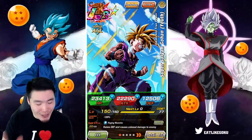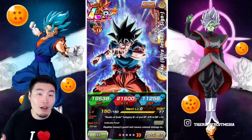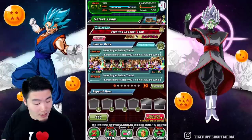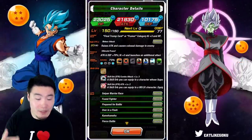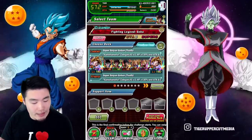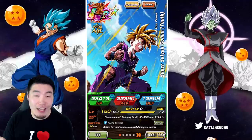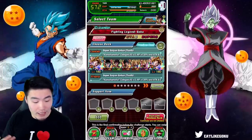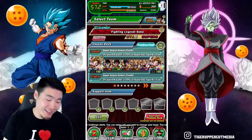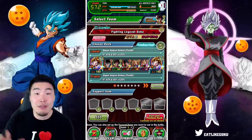Anyway, before we get into the event, let's do a quick rundown of the team we're going to bring. We've got Gohan as the leader, LR Ultra Instinct Goku with a dupe, LR Vegito Blue who's rainbowed, LR Blue Gogeta with two dupes, and the rest of the team is the 3-year LRs — Fizz Gogeta at 100% and the Int Vegito at 100% as well. The friend is another AGL LR Gohan, also rainbowed. Overall, a pretty solid team.